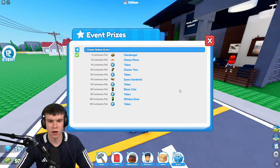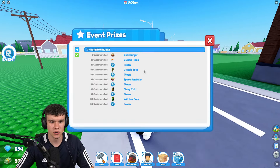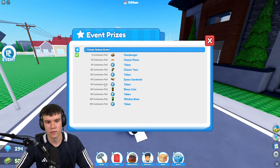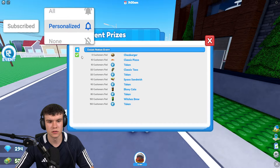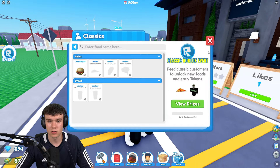If you click on the event tab to the left and click on the prizes, you guys can see here — this is where we get the tokens. If you feed 10 customers you get one token, 22 for your second, 45 for your third, 80 for your fourth, and 150 customers gets you your fifth token.